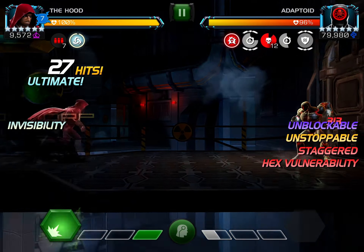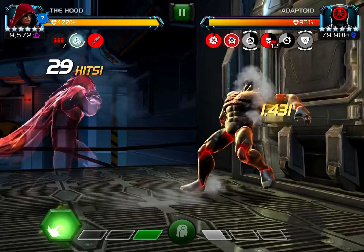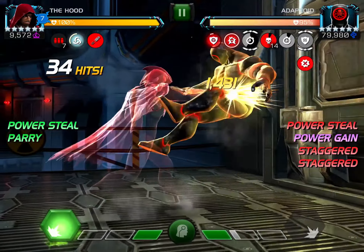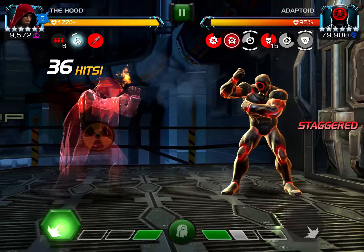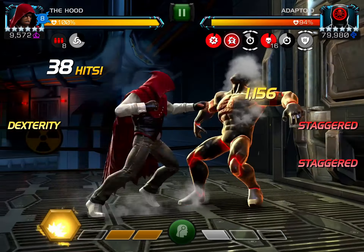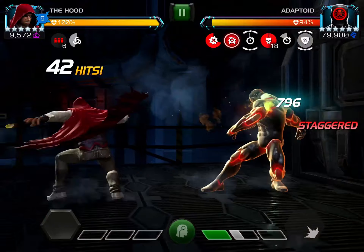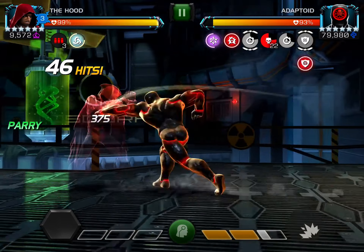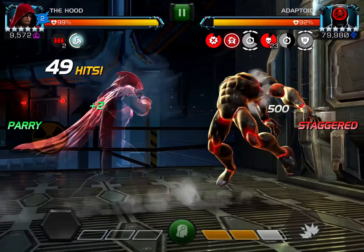So now we're facing the Hydra Adaptoid and this is a very good matchup for Hood — there's just so much working for him in this fight. He gets buffs pretty regularly, there's the one-hit special attack, they're not having a special 3 so you can play very aggressively, and the matador node makes it very quick for you to get to that special 2. Hood is just really good for this matchup now.